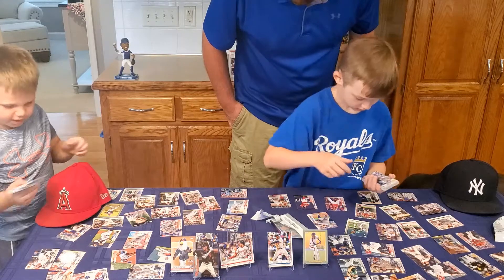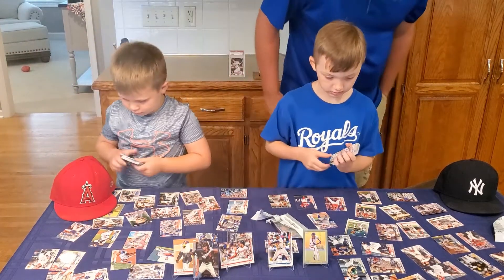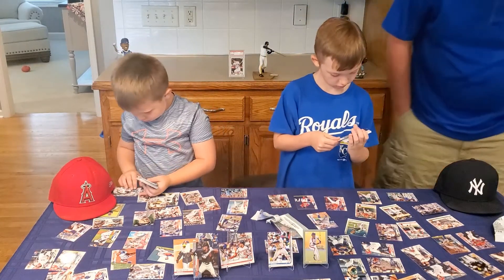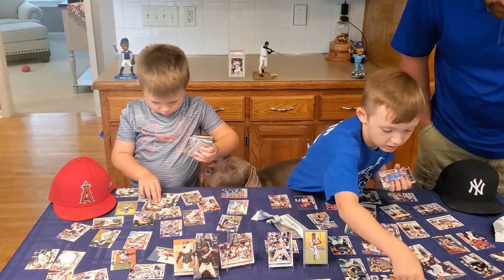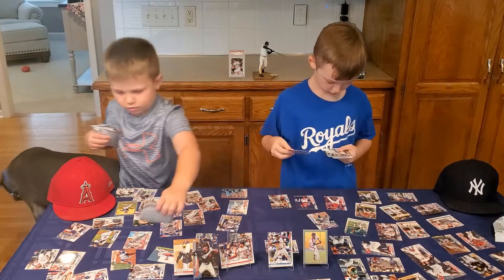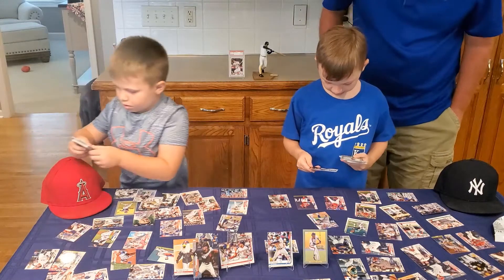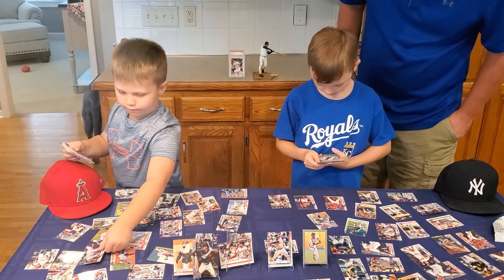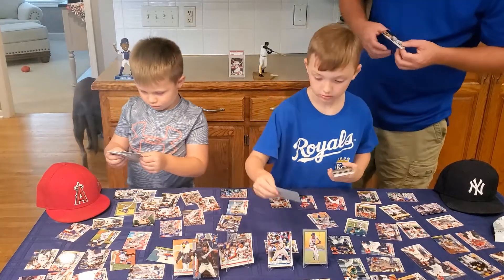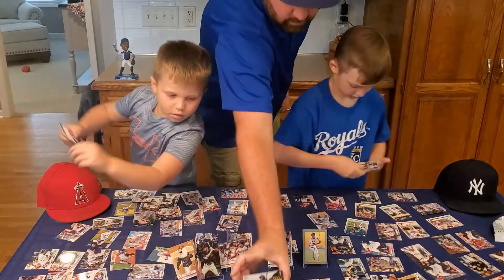These are hard to keep on with all these baseball cards. We'll just put the cards around them. Chris Davis. Zach Greinke. The Red Sox — I got the Red Sox. Here, we'll toss these. 2020 Decades Next — that's a rookie card. Let me see that — Nico Horner of the Cubs. That's pretty nice.